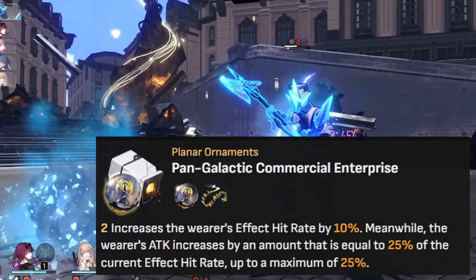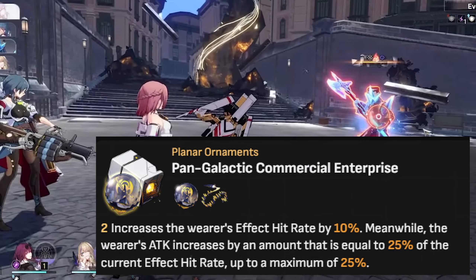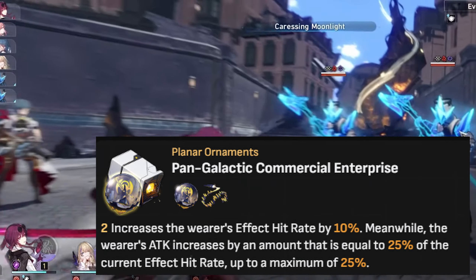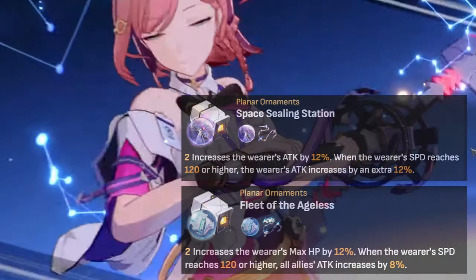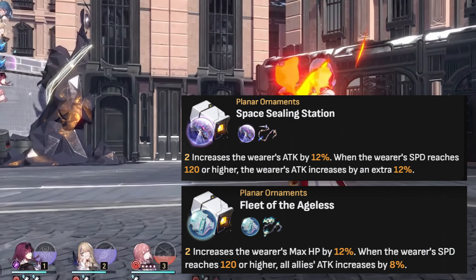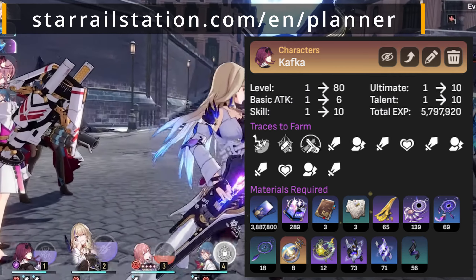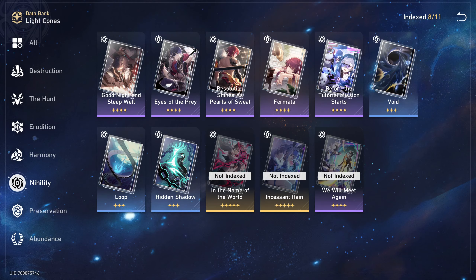To talk about planar ornaments, Kafka is a lightning DOT DPS character. DOTs are debuffs, and to increase the chance of applying them we need to increase our effect hit rate stat. Since DOT scales off attack, we want to increase Kafka's attack. We also rely on speed to recharge her follow-up attack and use her skill as much as possible. We also really value energy recharge rate to use her ultimate consistently. So the most fitting planar ornament set might be Pangalactic Commercial Enterprise, since it increases both attack and effect hit rate simultaneously.